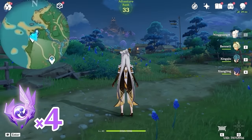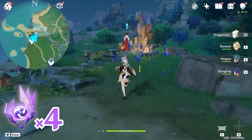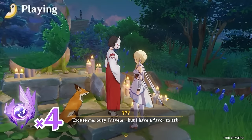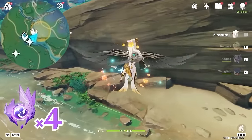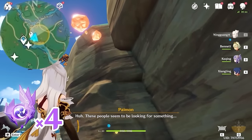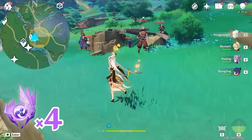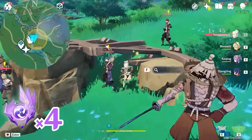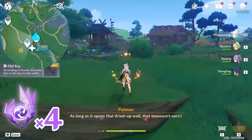Turn towards north, upward on the minimap. You will find this NPC in front of this fox statue, so interact with her to receive the quest. I recommend you to finish the quest series first because you will unlock several places. I'll put a link in the description below in case you haven't done this quest yet. During the quest, you will obtain an O key which is used to unlock this well.